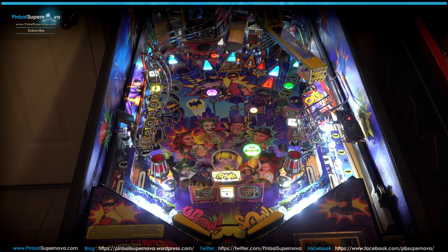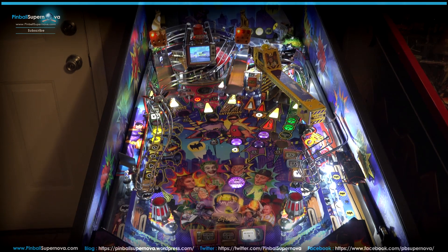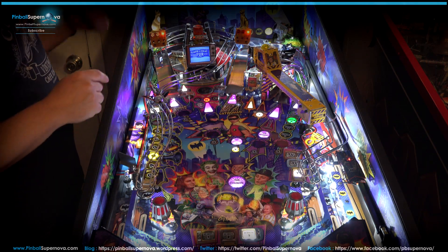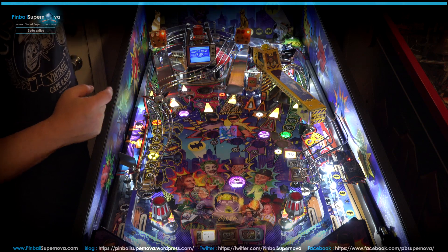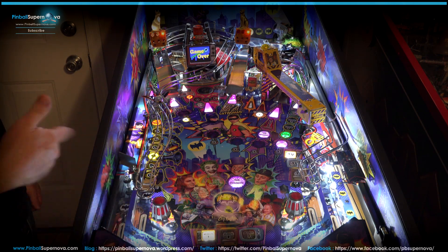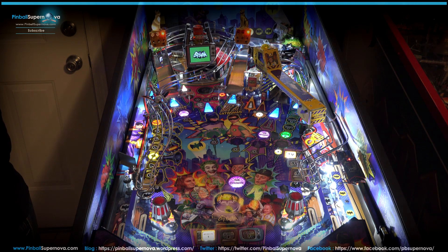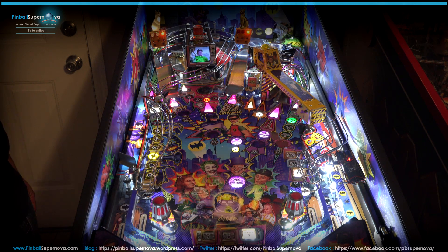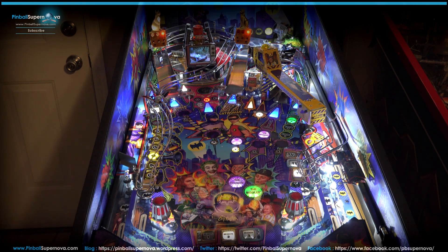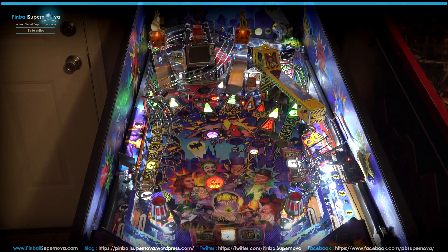The Cliffy protectors weren't that hard but they weren't the easiest ones I've ever done either - there are some screws that are kind of a pain. There's one on the scoop hole, one on the shooter lane, one in the back corner by the Batmobile, and one on the bottom so when the ball comes down to the center drain it doesn't start chipping the play field. We'll go through the mods going on the game and show how they improve it.